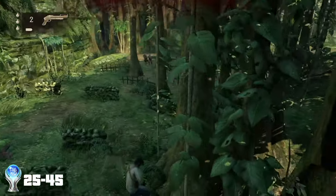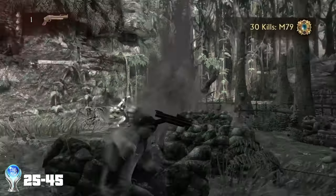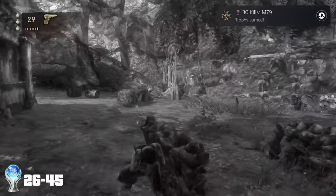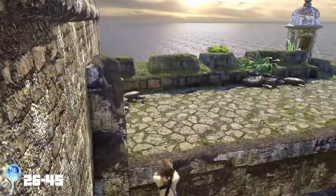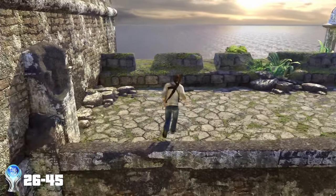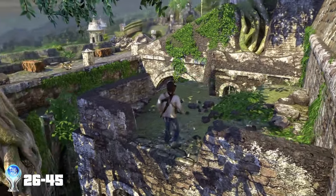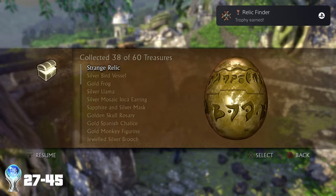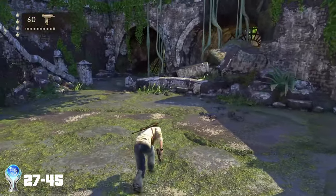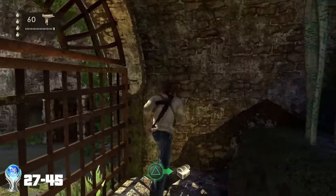I then got hold of the M79 grenade launcher and got my 30th kill for another trophy, before then going on to find a precursor orb from Jak and Daxter which counts as one of the 61 collectibles but also has its own trophy: Relic Finder. A couple more collectibles later I had accumulated 40 of them and got the trophy: Professional Fortune Hunter.